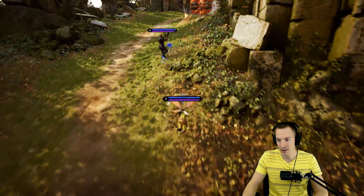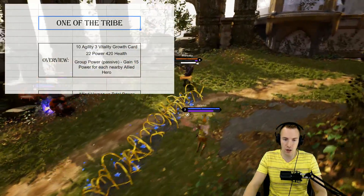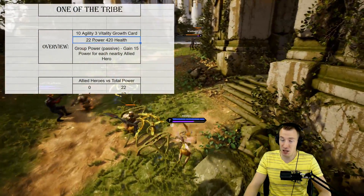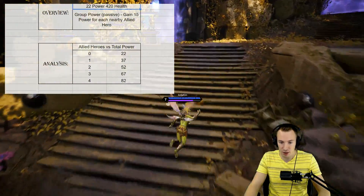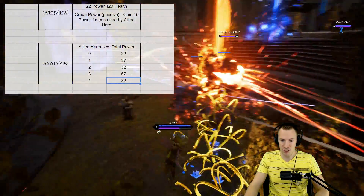We're taking a look at the math behind One of the Tribe. So what's the TLDR? Basically it's a high agility cost card that gives you a lot of base power and a ton of health. You gain power for each nearby allied hero, so you can get up to 82 power when grouped up with your entire team.